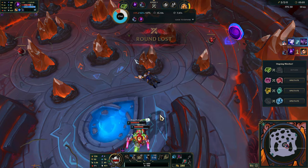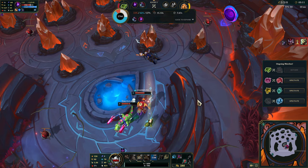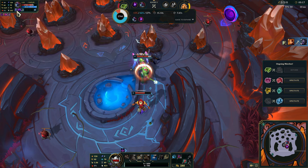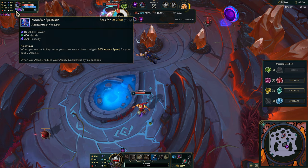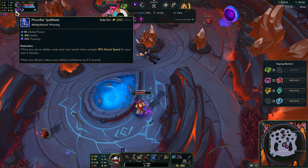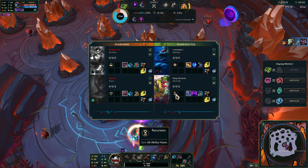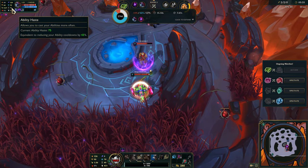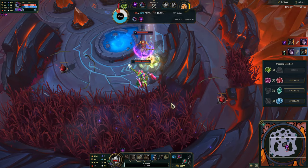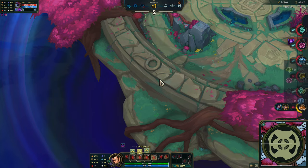Unlucky, just pretty unfortunate. This Cho'Gath had a lot of cooldown reduction — 75%, wow. When you use the ability it resets your auto attack timer, you're getting 90% attack speed for 2 seconds, and it reduces your ability cooldowns by half a second every time you auto attack. That's why he's so broken! He has 60 ability haste — he was hitting his Q every 3 or 4 seconds, maybe less. He has really good synergy — it might be perfect synergy for him.